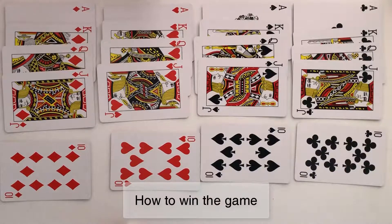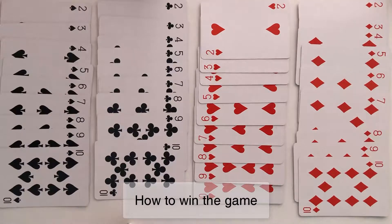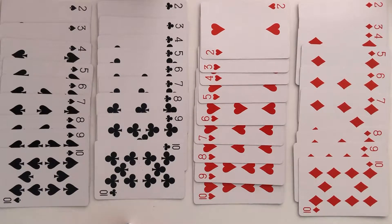To win the game, the player must be able to collect 41 points. 41 points means 11 points for ace, 10 points for king, 10 points for queen, and 10 points for jack. The points of the number cards — 2, 3, 4, 5, 6, 7, 8, 9, 10 — will be based on the value of the card. 41 points can be reached with those four cards, and the cards must be in the same symbol.